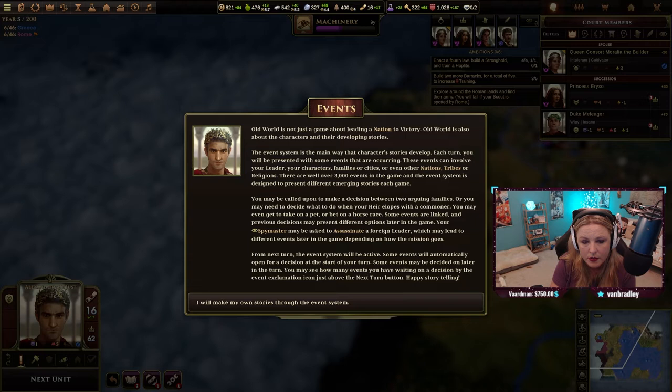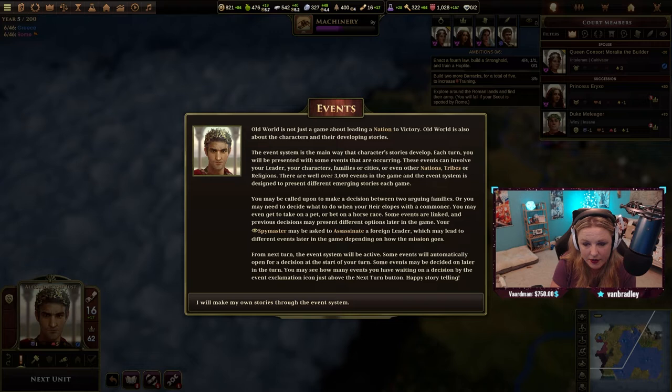You may be called upon to make a decision between two arguing families, or you may need to decide what to do when your heir elopes with a commoner. You may even get to take on a pet or bet on a horse race. Some events are linked, and previous decisions may present different options later in the game. Your spy master may be asked to assassinate a foreign leader, which may lead to different events later depending on how the mission goes.